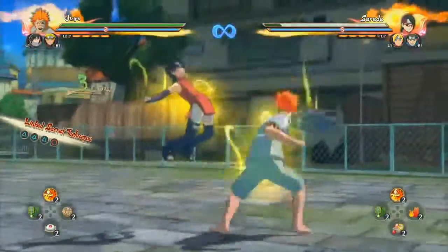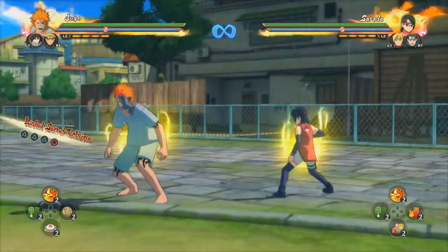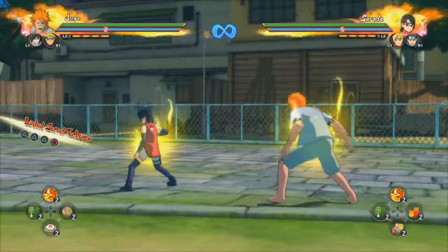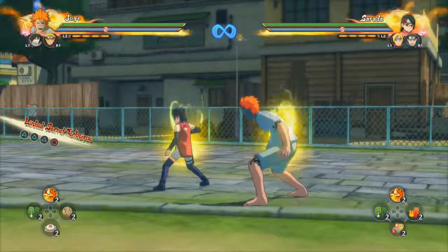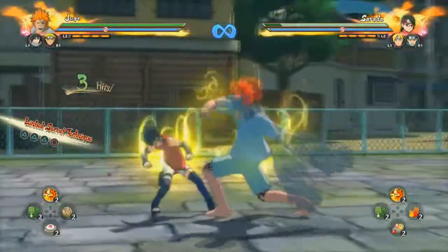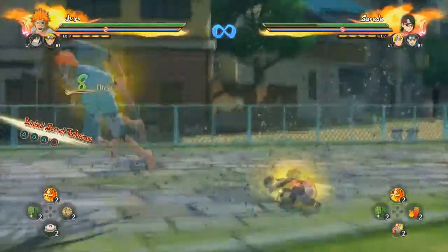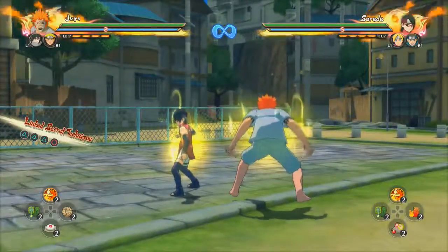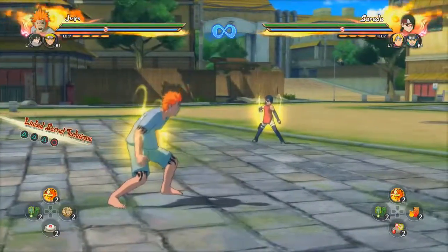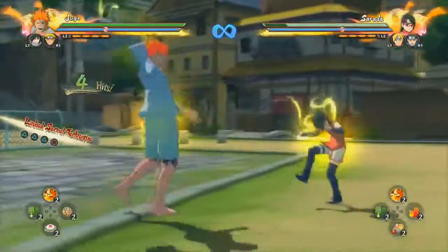Now let's go with the down combo. This combo looks the coolest out of all his combos, but it also does more damage than the neutral combo. The neutral combo is the fastest in his arsenal; the down combo does the most damage. That does almost half a bar, so if you want to get some real good damage off, do the down combo. If you want a fast combo with a strike back, do the neutral combo.